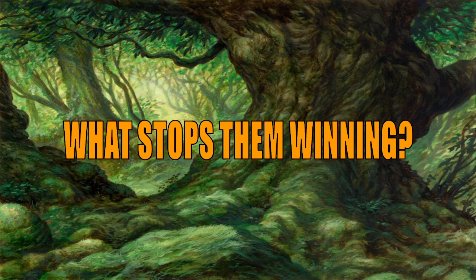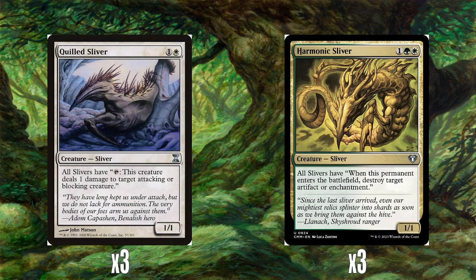Now, what stops them winning, other than our horde of angry slivers with all the keywords and buffed up to sky-high levels? Three Quilled Slivers — one white for a 1-1 — all slivers have: tap, this creature deals 1 damage to target attacking or blocking creature. Combined with Venom Sliver, even if opponents block us or attack, we can just shoot them with our quilled deathtouch slivers without even getting into combat. It's a no-win situation: block us and we've got first strike and deathtouch, or we can just shoot you because you're blocking. Don't block and we just get through and do damage. Really, really mean — pretty unfair pretty quickly.